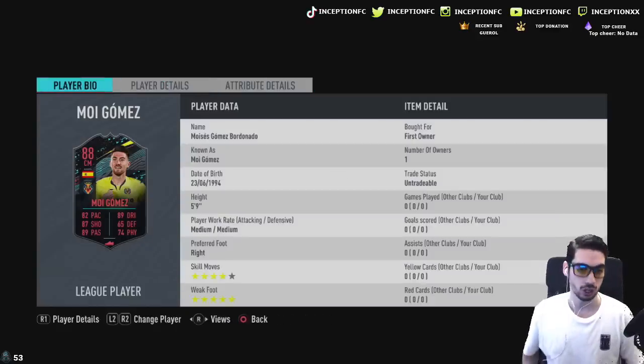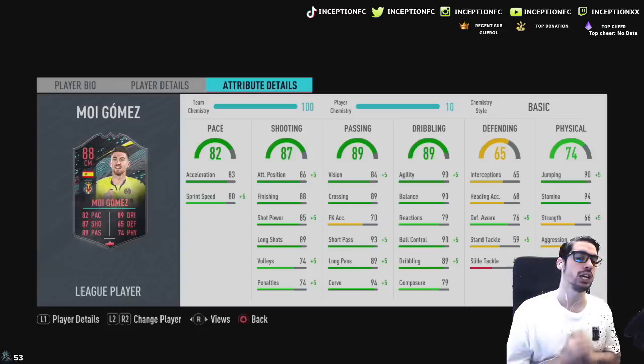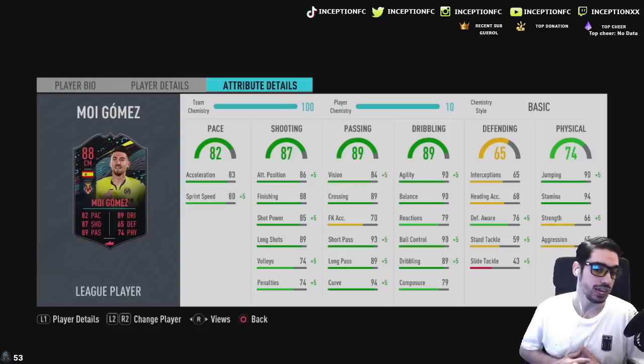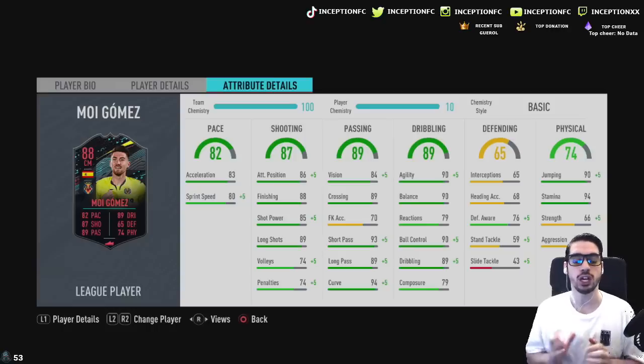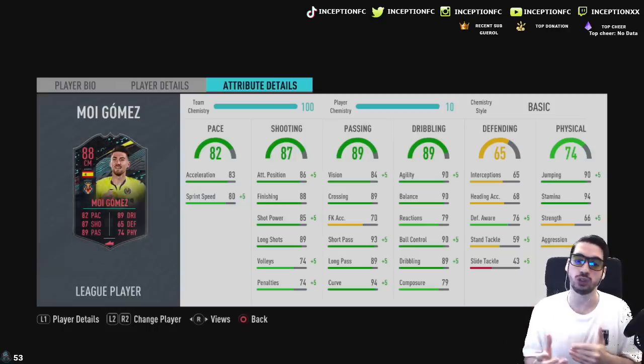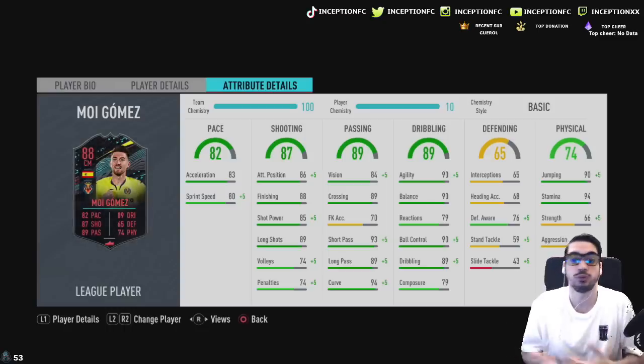If we take a look at this card in regards to the specific stats, he's got 83 acceleration with 80 sprint speed, so that could be something you want to improve on the card. He has 88 finishing with 85 shot power, 89 long shots with 79 composure. So we're looking at inconsistent finishing a little bit, and you may want to improve the composure as well as the finishing stat in general.